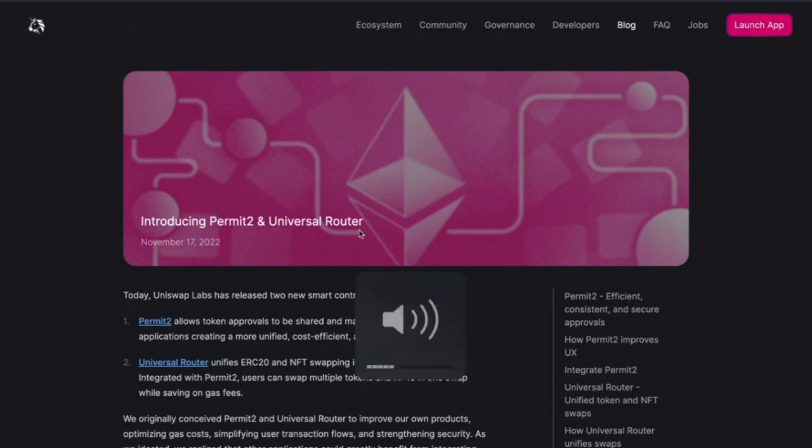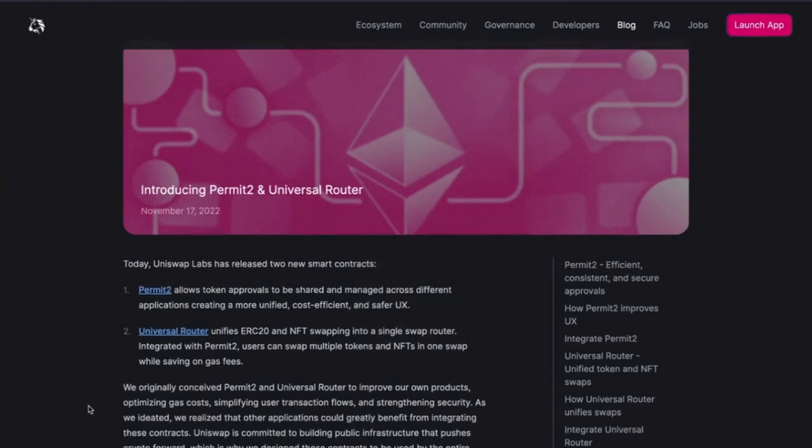But then they also have this Universal Router, and they're releasing it the same day. That is a mistake! But yeah, I'm really excited to look into this. So if you don't know what Universal Router is — I also didn't read it until recently — it unifies ERC20 and NFT swapping into a single swap router. It can be integrated with Permit 2, and users can swap multiple tokens and NFTs in one swap, so you can save on gas fees quite greatly.